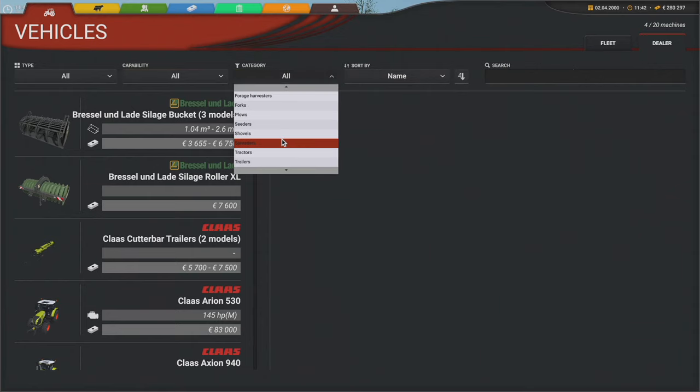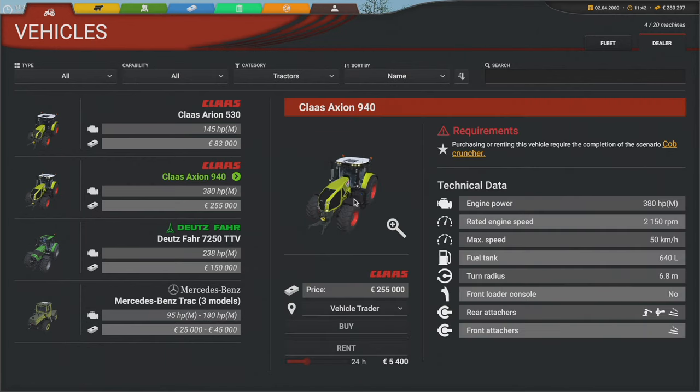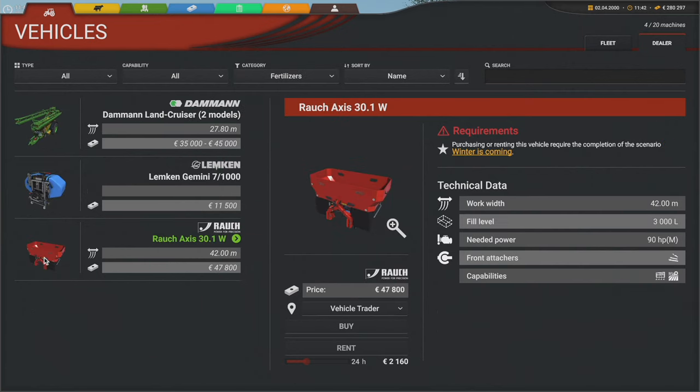Anyway, that's not important. What we want to look at is under Vehicles. If I go to Tractors and I want to buy the big tractor - the 940 - you can see here the requirements: I can't actually buy this tractor. It says 'Purchasing and renting this vehicle require the completion of the scenario Cob Cruncher.'